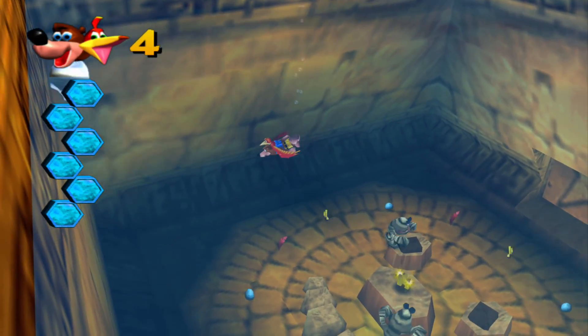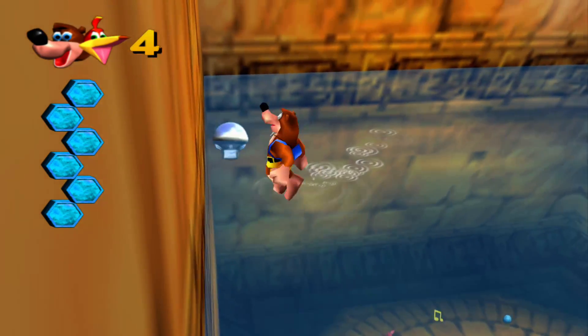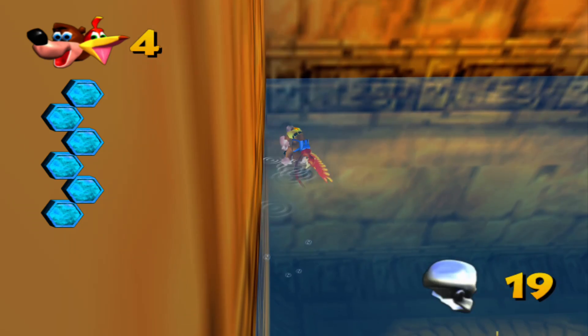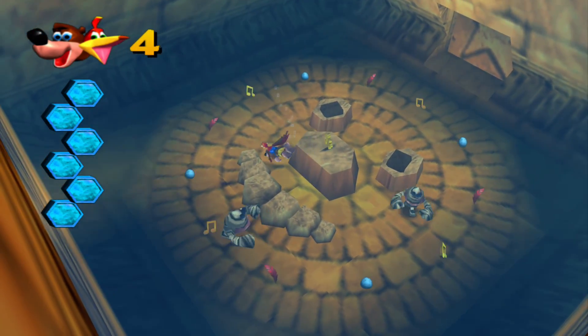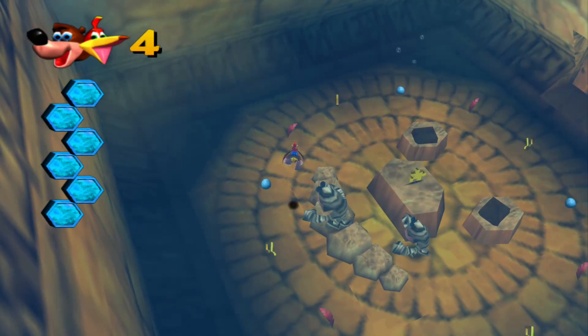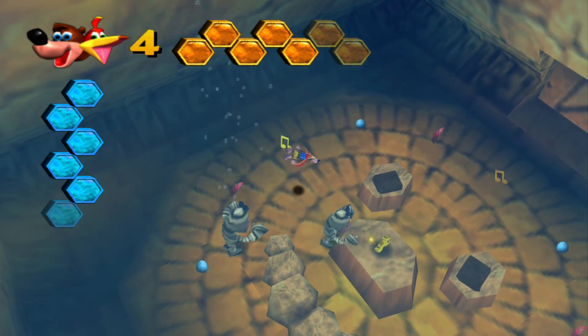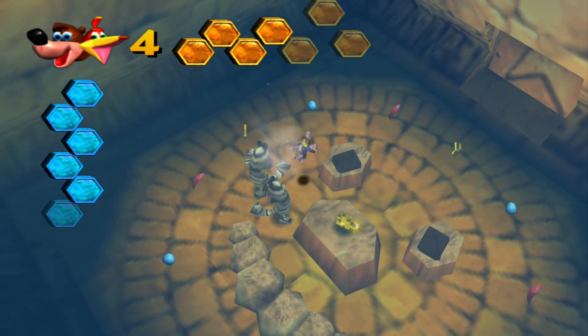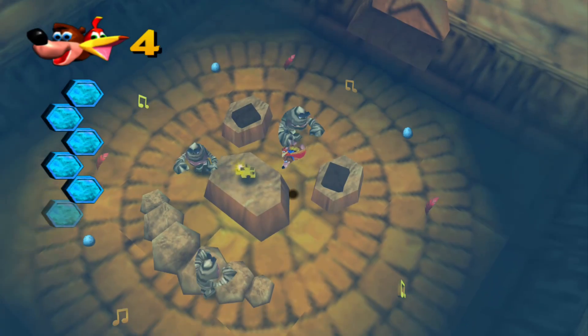Don't forget that Mumbo token - it's not very important but why not, the more the merrier. Once we collect this jiggy, the water flows out of the temple into what used to be quicksand and fills it up.